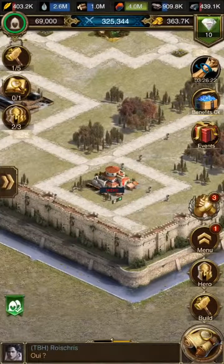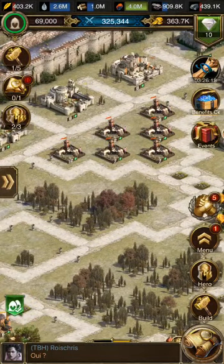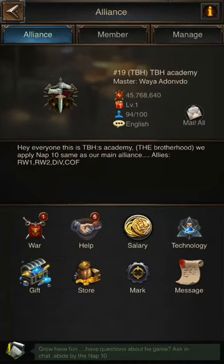What you do is, within the app, you'll go to menu. Within menu, right above it will be the alliance tab, and here on the bottom right above message, you'll see technology.